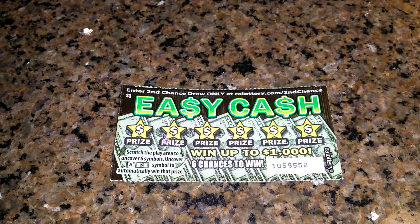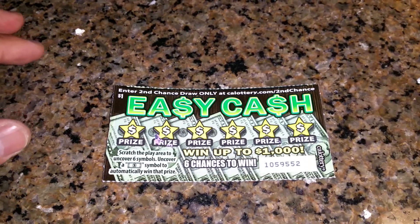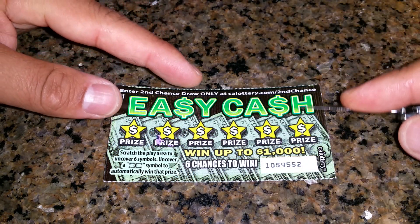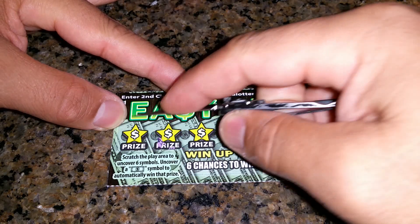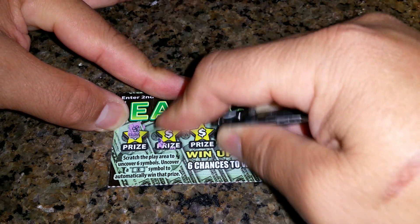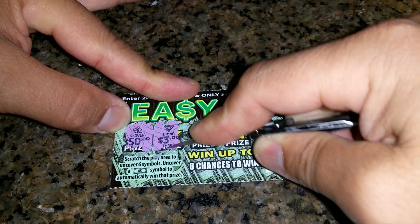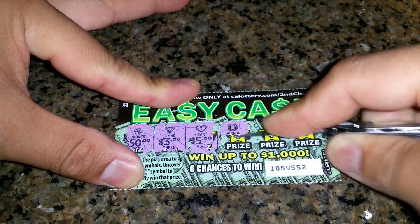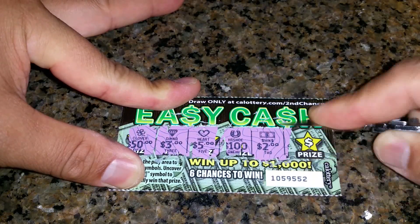Looking at a $1 Easy Cash — don't know if this is new or not, I usually don't pay attention to the $1 cards. Let's just check it out, looking for a dollar symbol and 6 chances to win. $1,000, $1,000, up to $1,000. Clover for $50 — no. Diamond for $3. Heart for $5. Horseshoe for $10. Looks like a $2 win.